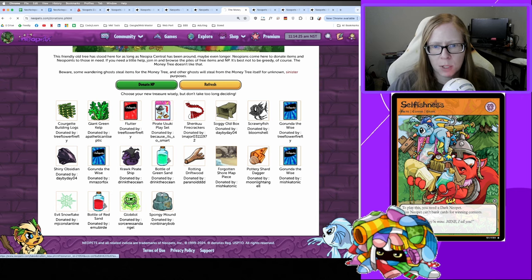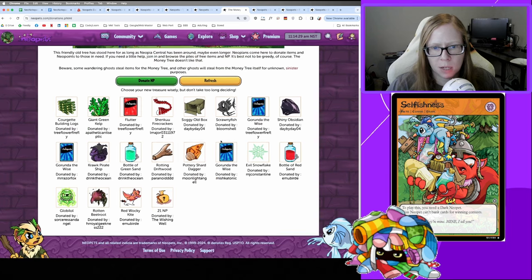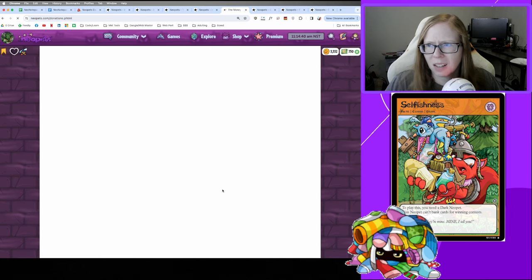This spongy mound I wanted to grab because it would be good for Faerie Festival next year, but I missed it. I stocked up on rotten beetroots for a hot minute because I had to buy them once for the Coincidence. You'll see a lot of other people just chucking what they don't want from their dailies here.